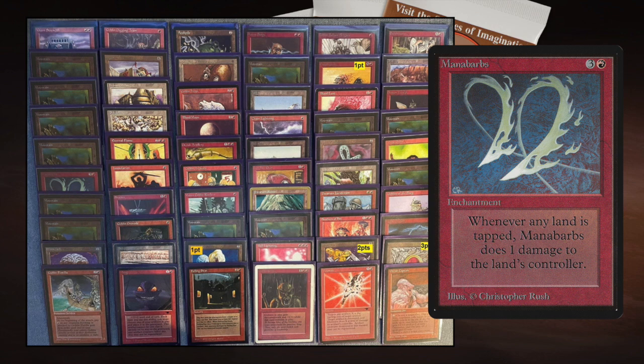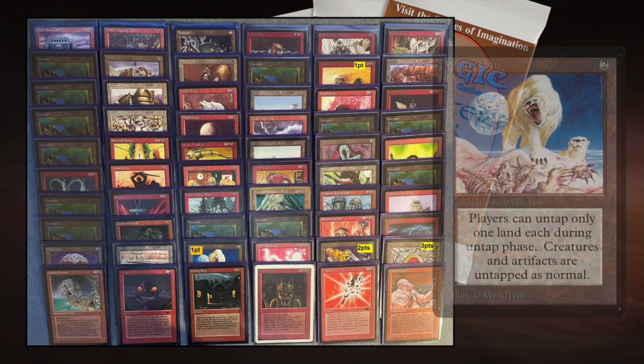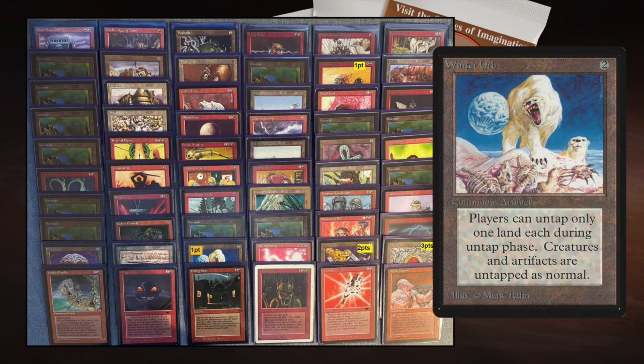If you've got both Mana Barbs and Power Surge in play, your opponent takes damage regardless — tap a land and Mana Barbs triggers; don't tap and Power Surge punishes. He's also playing Winter Orb, which says players can't untap more than one land during their untap step. Imagine playing Power Surge so your opponent taps everything out, then dropping Winter Orb the following turn — they can only untap one land per turn. That would really slow things down.